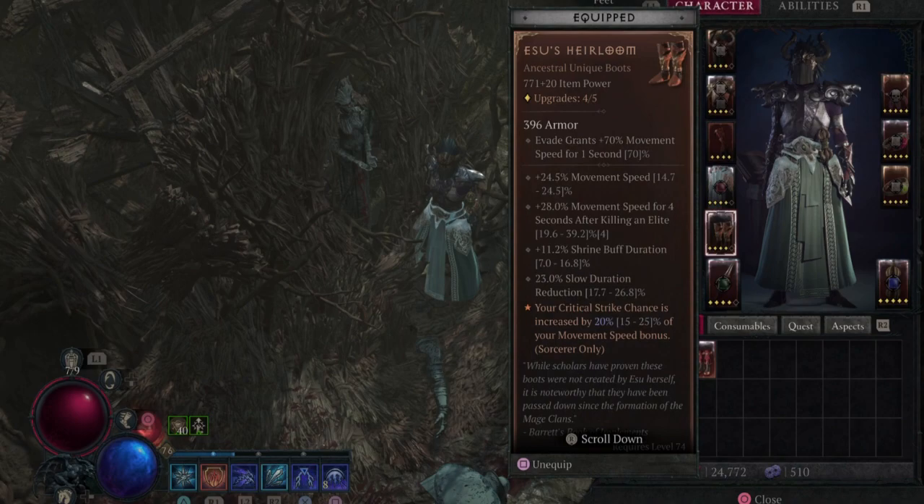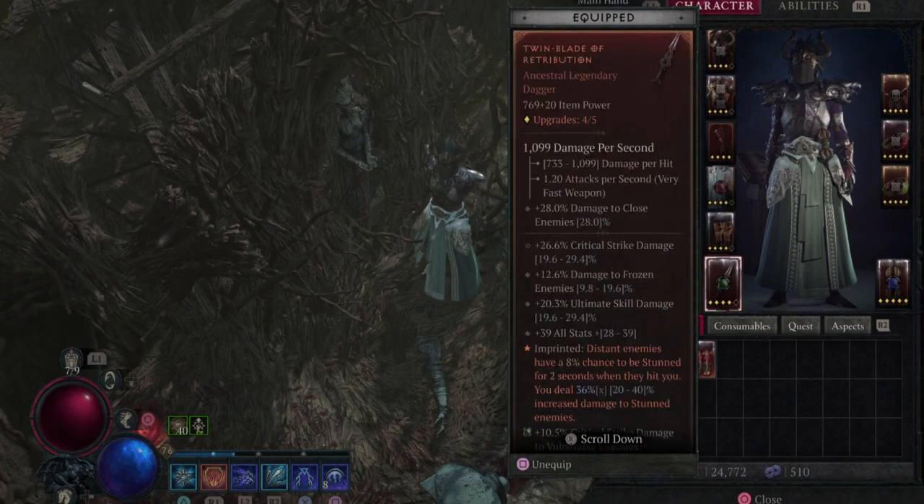For the boots, you want the unique Esu's Heirloom. This gives your critical strike chance an increase of 15 to 25% based on your movement speed, and we are going to be moving fast in this build. Now for the weapon, we want a one-handed weapon, and we would prefer daggers for their boost in damage to close enemies.